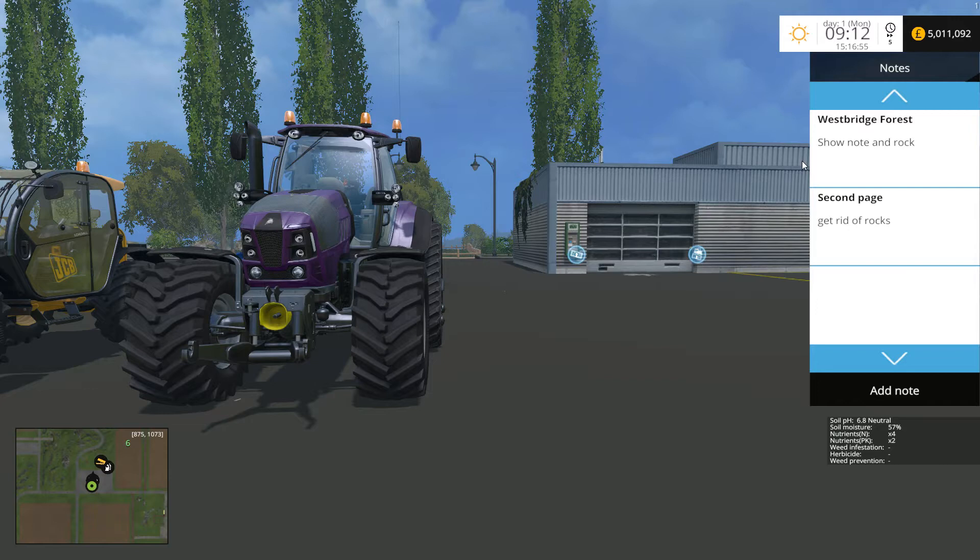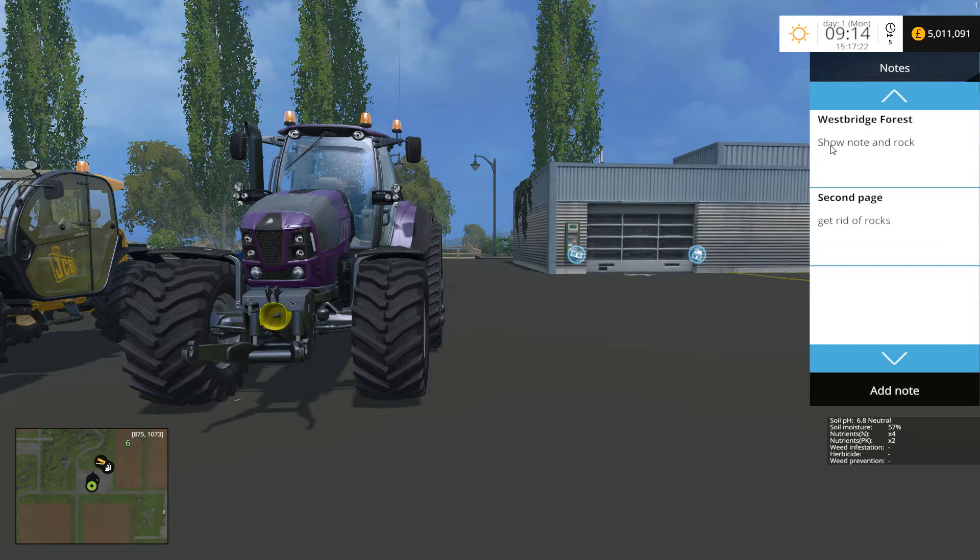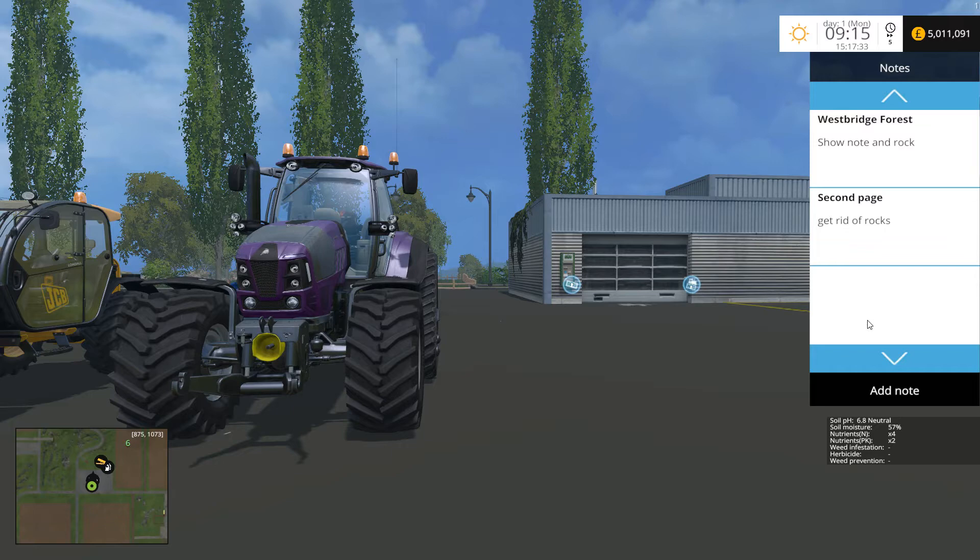As you can see, you can write your notes on - I wrote this on a previous save and they come through. We're on Westbridge Forest, which is Johnny V's map, and I quite like it. I use it quite a bit for testing because it does a bit of everything. Soil mod is incorporated - I've added soil mod and took the lime mod out. I prefer soil mod. As you can see I've got down there 'show note on rock' and the second page is 'get rid of rocks'.